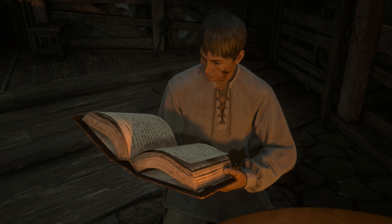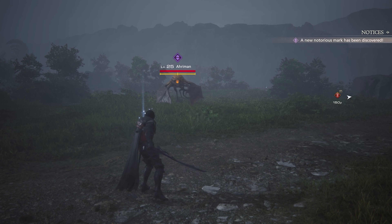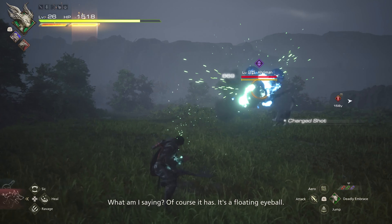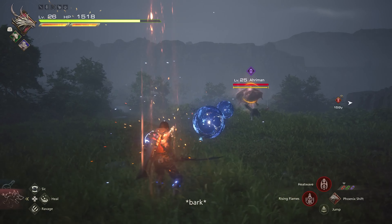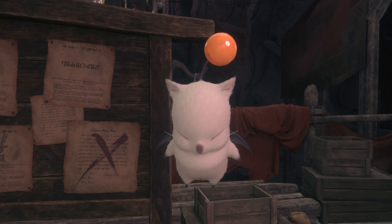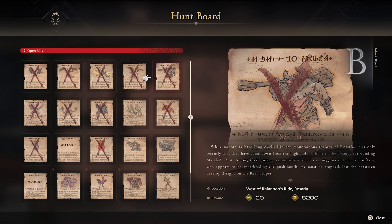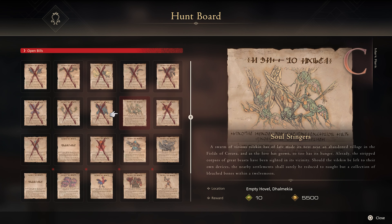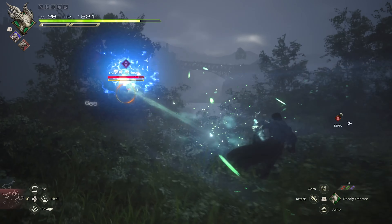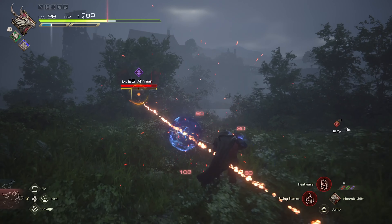That brings us to Notorious Marks, or the hunt system. Once you reach a certain point in Final Fantasy 16, you'll be able to stumble upon incredibly powerful enemies out in the field. You can check a hunting board which will show you exactly where in the world they are, allowing you to face them without being surprised. These creatures are definitely worth searching out and fighting — not only do they provide a thrilling challenge that will test your skills, but they also provide unique crafting materials which will allow you to craft even better, more powerful gear and weapons.